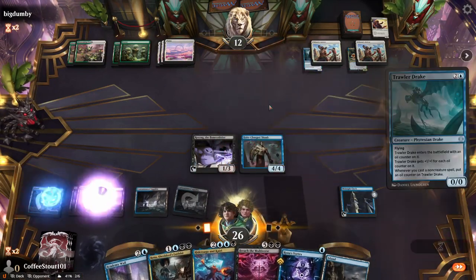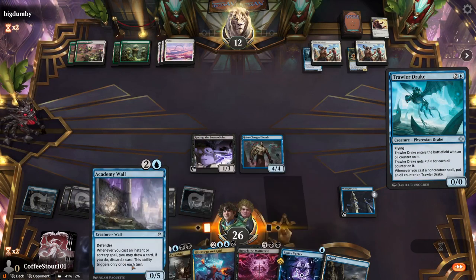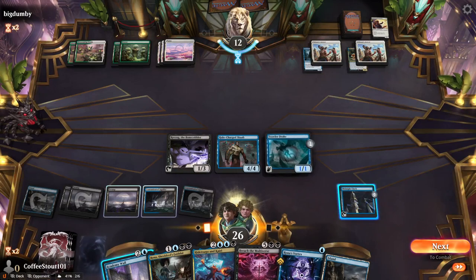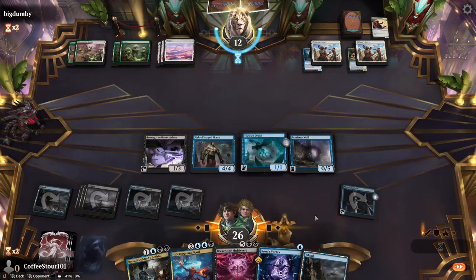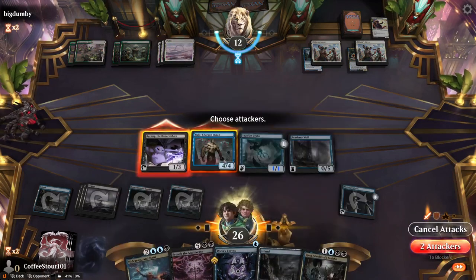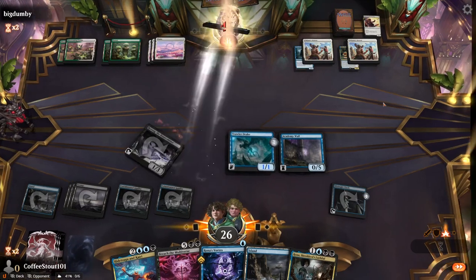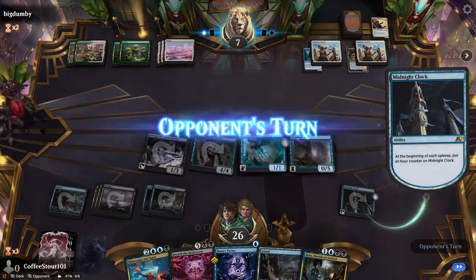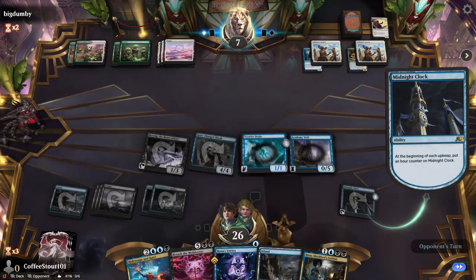We want Drake for sure — it's got good music and everything. And the Academy Wall. Rona definitely coming in next, but the opponent is going to scoop very soon. Down to 7. What a play line — infinite Midnight Clocks, especially if the opponent keeps doing that.